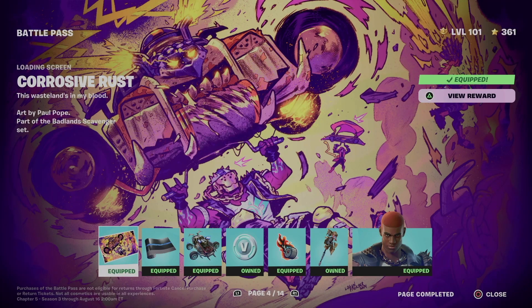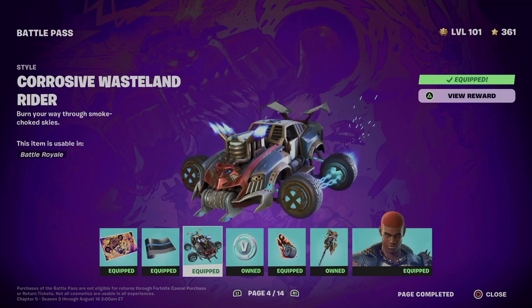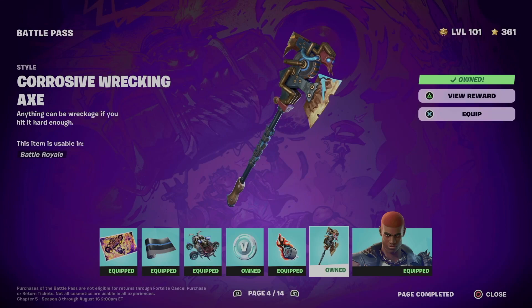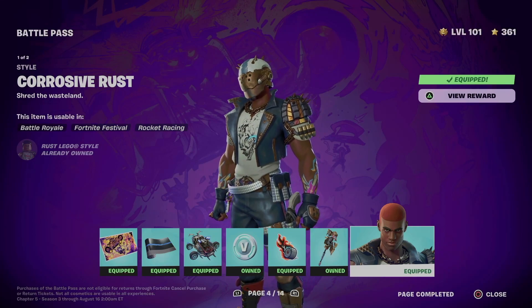At this point, what did we get? We got this awesome loading screen, let's not forget about the wrap, plus this awesome style, some V-Bucks, an emoticon, and another pickaxe — well, it's not another pickaxe, just a different style for it, plus a different style for the skin itself.